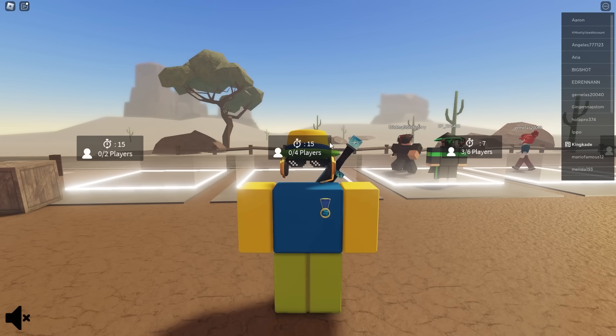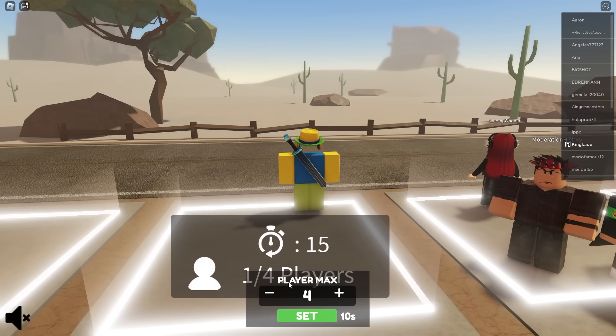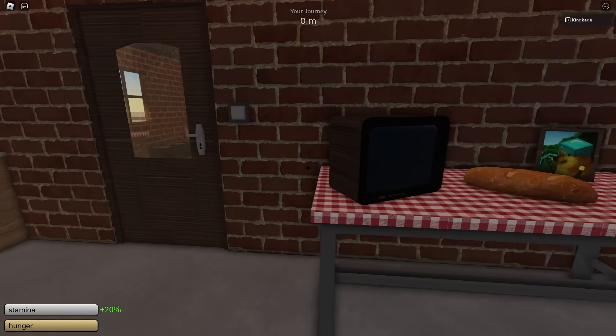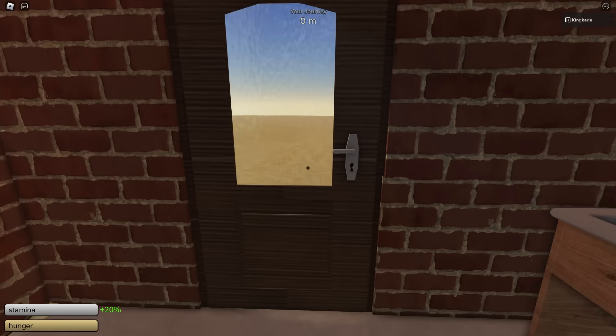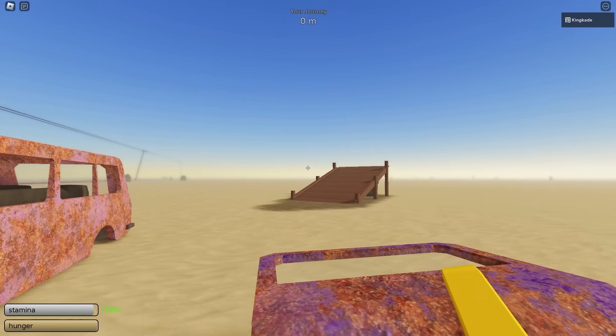I'm actually gonna be doing this solo, and the easier way is if you have multiple people, maybe a maximum of four. But I'm gonna be showing you how to do it solo as well. So let's hop in here, and once we're in the game, we want to build the van in the back — this van right over here is the one we're gonna build.